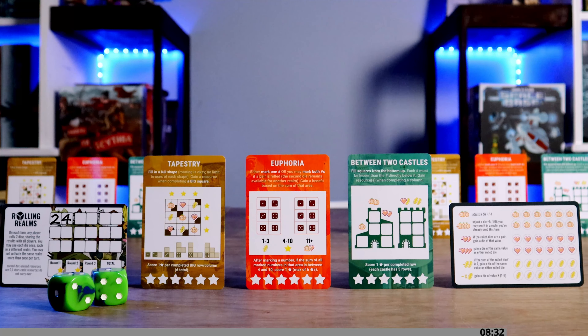Once the dice are rolled and recorded, you can activate your three realms using the values rolled. Each die counts as one activation for a total of two activations per turn. You may use each die only once, each in a different realm, which means you may not activate the same realm more than once per turn — though there is a caveat to that which will be explained shortly.